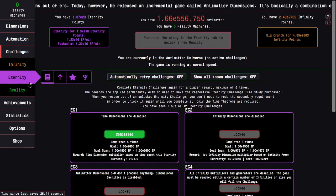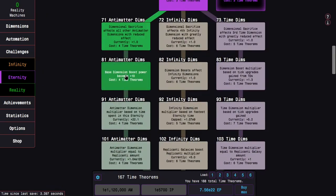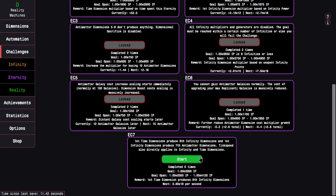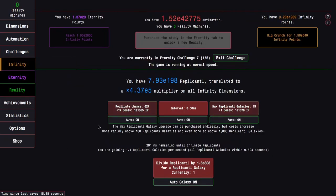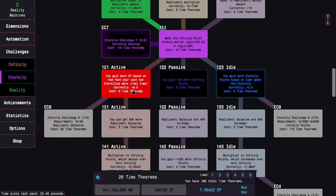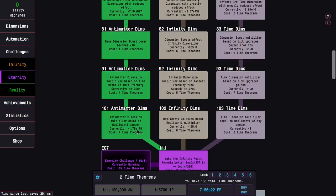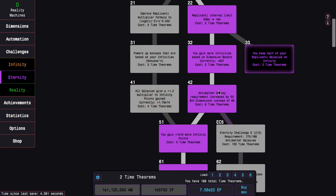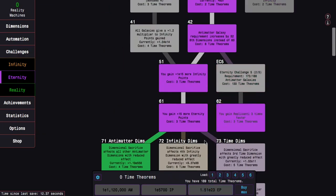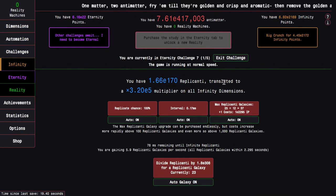This is a challenge where I specifically want to go to the antimatter dimension path because it's actually the strongest, not because it's the cheapest. I actually have some more time theorems and I need E2000 infinity points. I should probably spend the rest on galaxies because galaxies are always pretty powerful. I think the strongest one would be something like 62, because I gain replicanti three times faster — and I'm already at the goal.